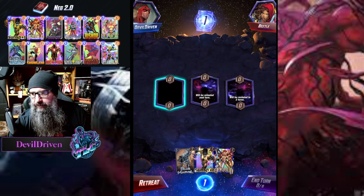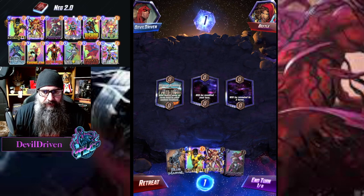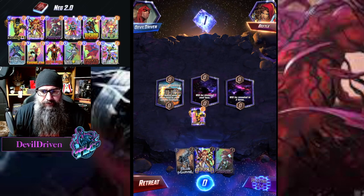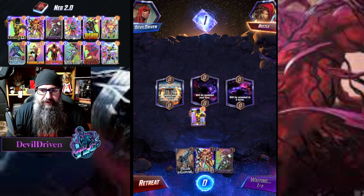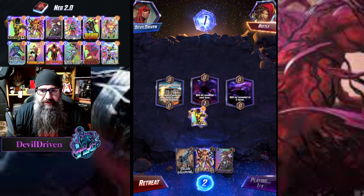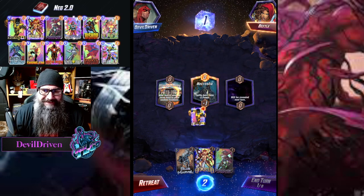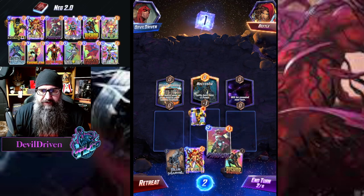We got a Spider-Man coming down on me right now. Alright, so we got a one and a two. We always play Psylocke on curve - we're going to play it in the Sunspot lane. Actually, we are not going to play it in the Sunspot lane.